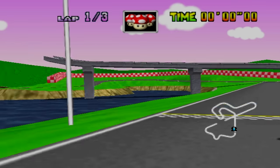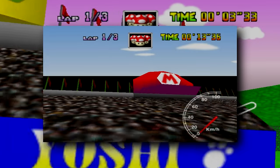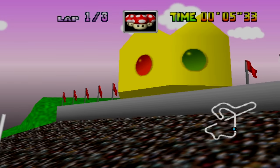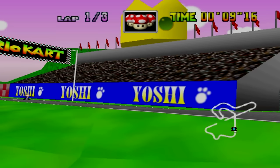Royal Raceway is Peach's home course, and similarly to Luigi in Mario's Raceway, you start near a crowd of spectators, but instead of the Mario Bros hats, they now sit under Peach's crown. It kind of puzzles me why it says Yoshi on the banner here instead of Peach or something though.